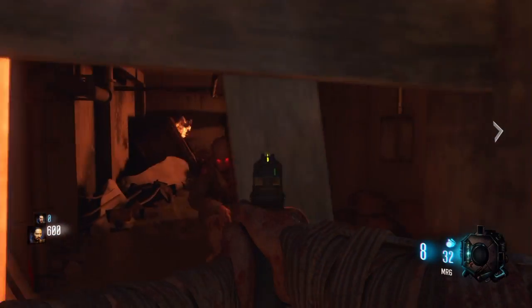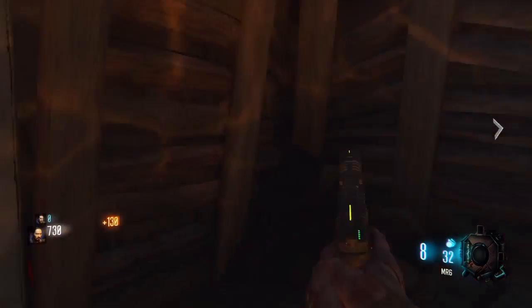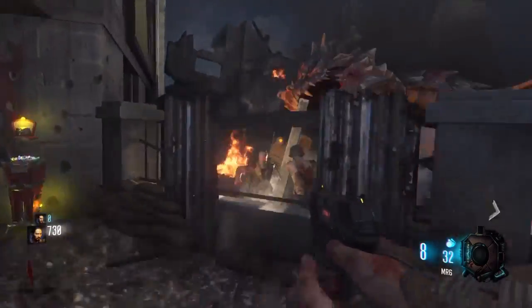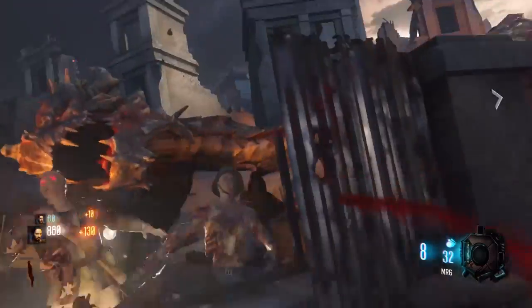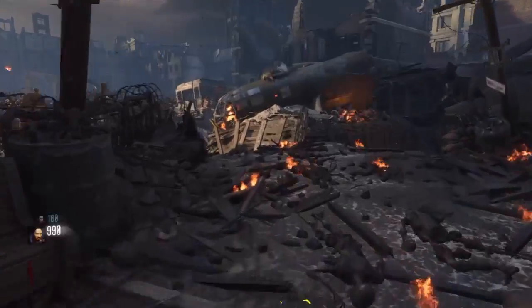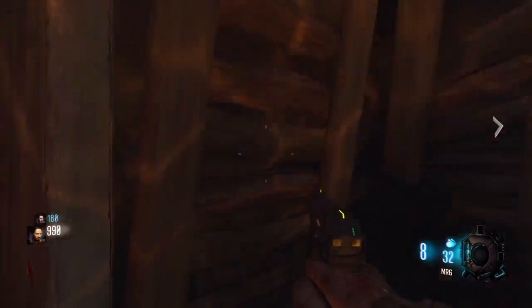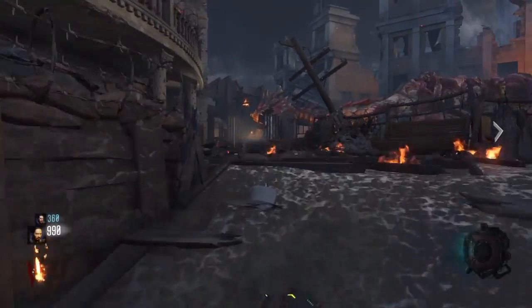Alright guys, what's going on. Today I just figured out that you can get a wrench in zombies, but you have to do it in under 5 minutes. You have to get to round 6 in under 5 minutes to get the wrench, and that's what me and my friend are doing right now.